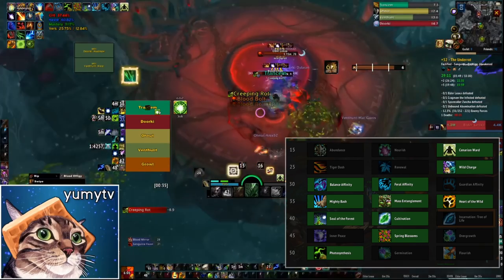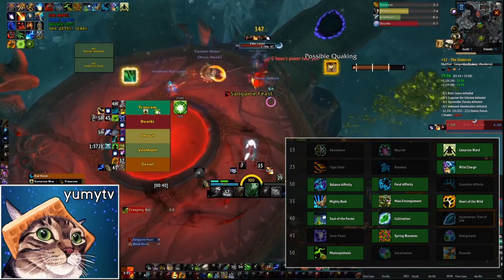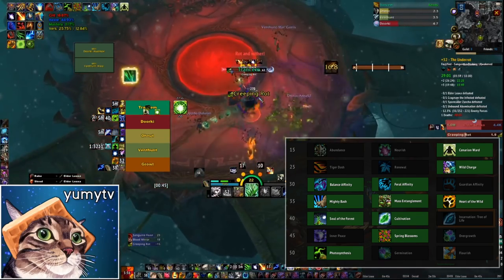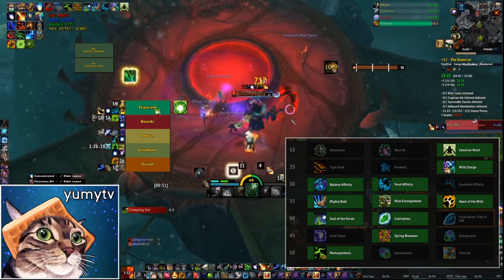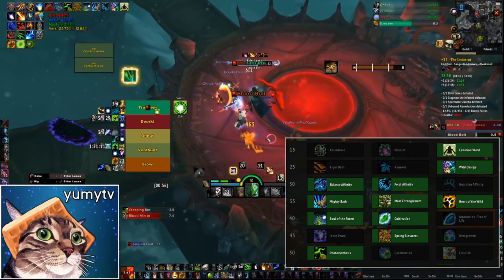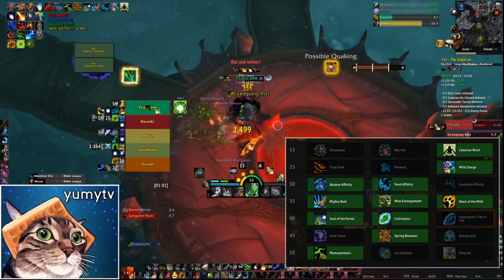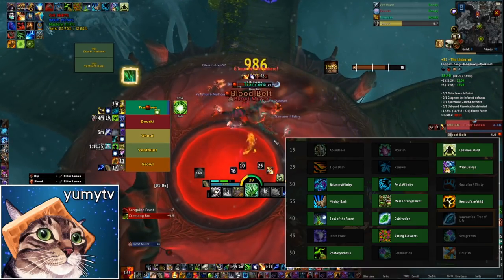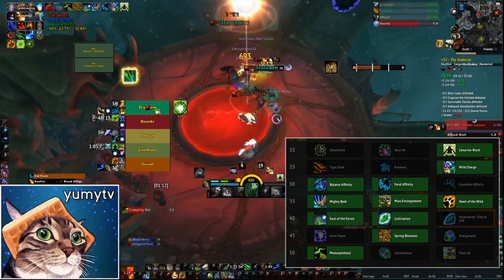In the fifth talent row we have Cultivation versus Soul of the Forest. I don't feel too strongly about this one. Soul of the Forest is a little better for burst healing and Cultivation is better for sustained throughput. In Shadowlands, Soul of the Forest is really useful because it synergizes with Convoke, but right now with higher mastery levels you get pretty good value from Cultivation too. I wouldn't worry too much about this row — use whatever you feel comfortable with.